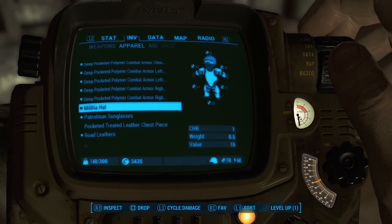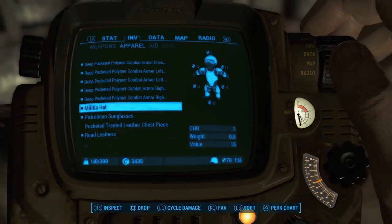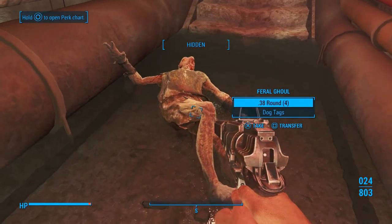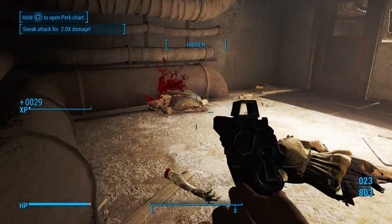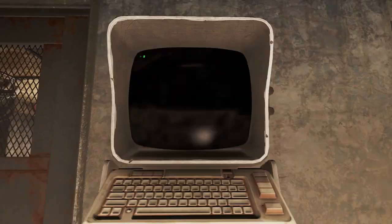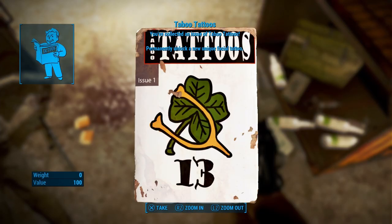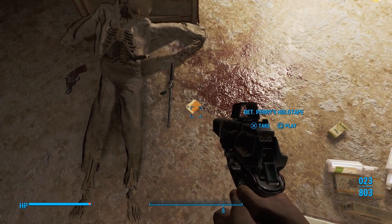Let's put a level in real quick — this will help out a lot. Put it into agility. Once we have agility leveled up, I'm going to put a few points into perception so our VATS can do a little better, because we are not doing well with our VATS. Let's hack this terminal really fast. Let's grab the Taboo Tattoos. Then we'll grab the password and play the tape, and I'll shut up.